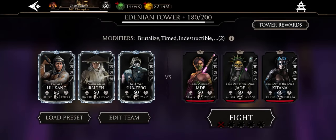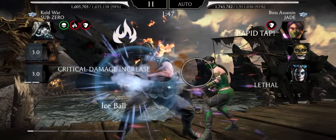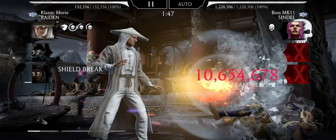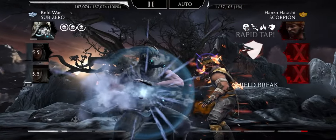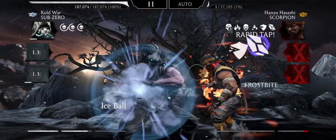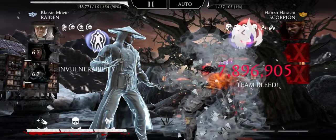Now let's try this against bosses — Edenian Tower, still 5.0. Shield break, then curse, then tag out: 7 million damage. And this is before 5.0: 10 million against bosses. And here's Shao Kahn's Tower level 87, also before 5.0, with some nice stacking of deathmarks, freeze, tag out — insane damage.